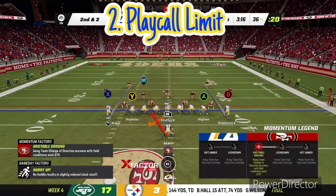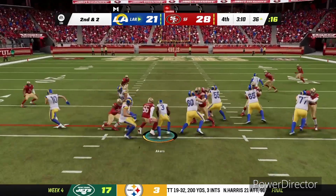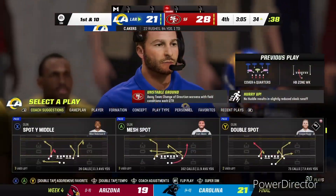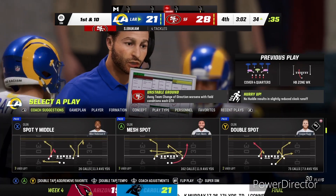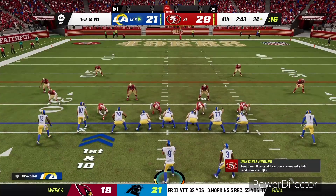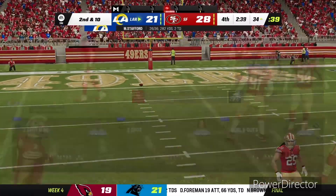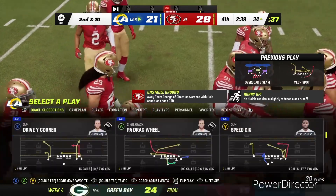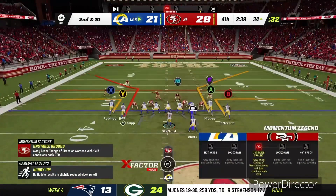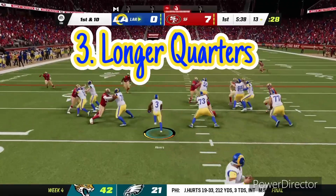Number two is the play call limit. You're going to want this because it stops you from running the same plays over and over again. Anyone can go in and pick the glitched-out plays, so this makes sure you use the playbook and your brain a little bit more. I have mine set to three, though I would go a little bit higher because in the later parts of the game you might want to run the clock out. It also makes you a little bit more balanced when passing and rushing.